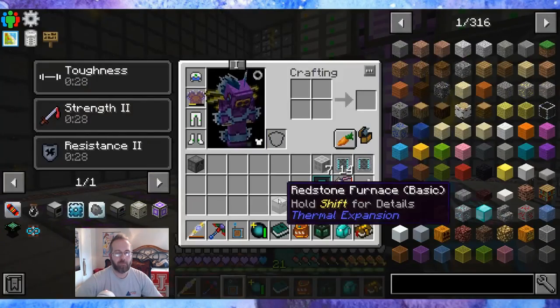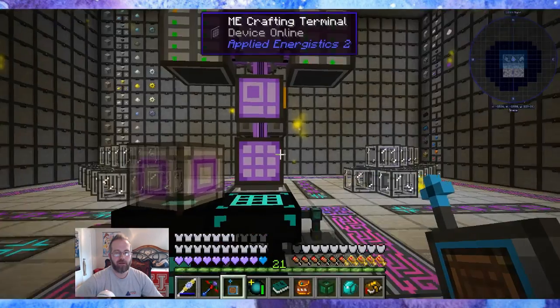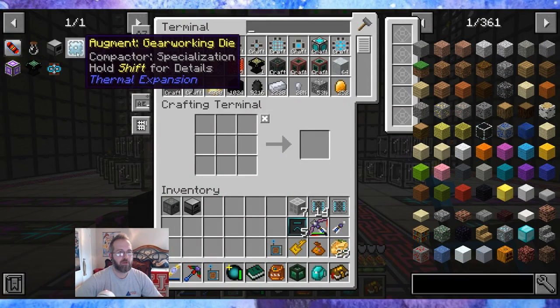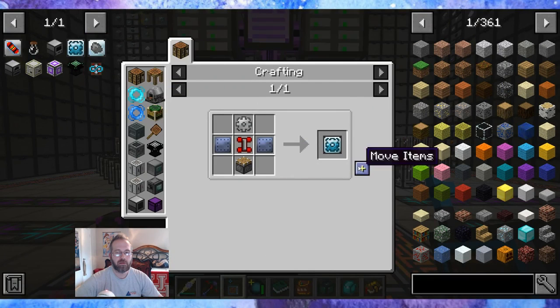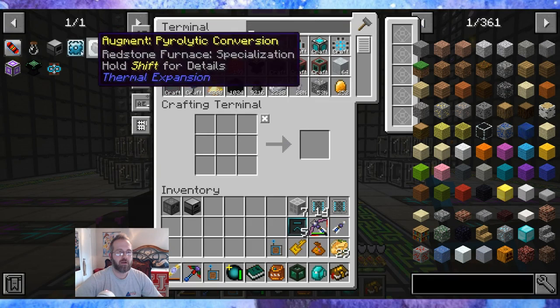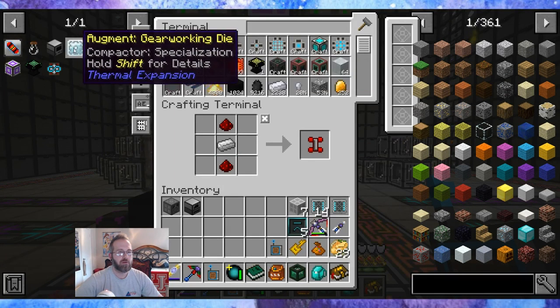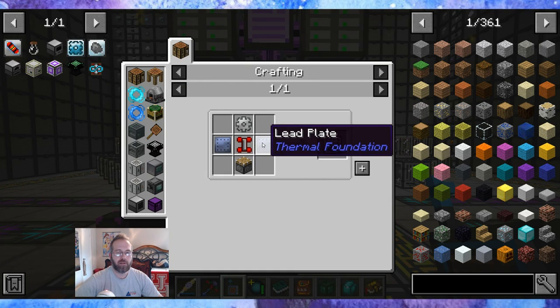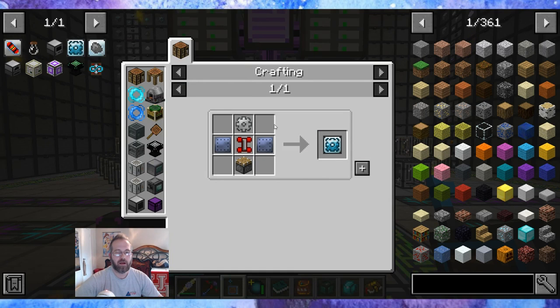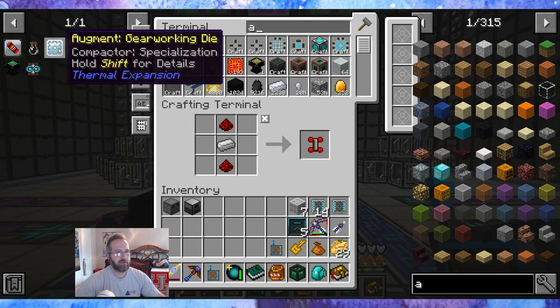I made the redstone furnace and got all the quest completions for that. Let's make the gear working die immediately. I need a redstone servo, two lead plates, and an iron gear — compactor, that is a bummer. I had no iron gears.